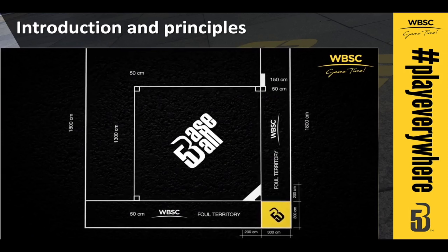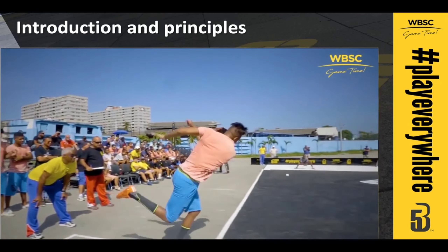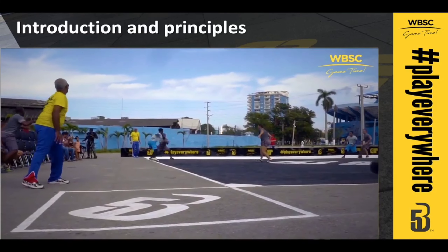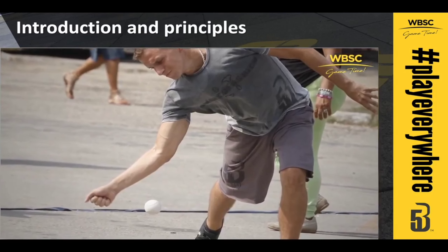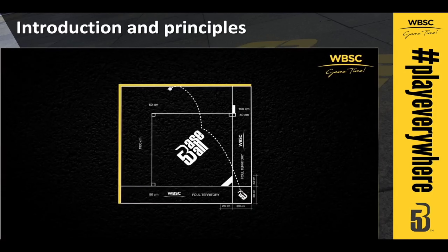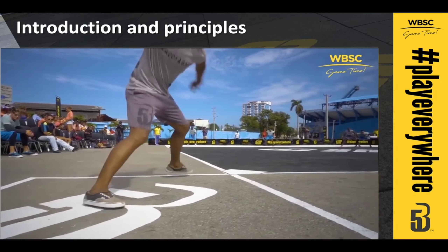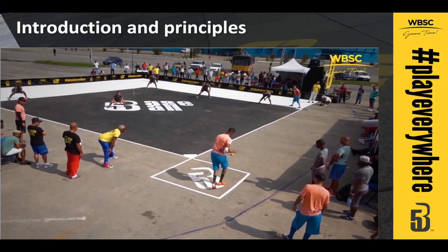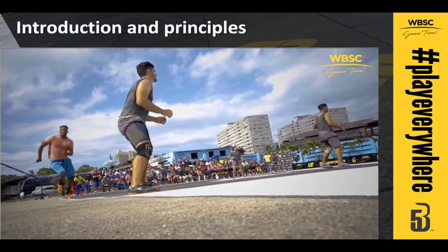How? By completing the full circle of the bases counterclockwise and touching home plate. Once the defense is set, the action begins with one player from the offensive team in the batter's box holding the ball. The ball has to be hit hard or slapped either with a palm or a fist, and must touch the ground in fair territory at least once. Note that the batter has to hit the ball with bare hands, so the use of gloves or any other equipment is forbidden. The batter must also remain entirely within the lines of the batter's box until the hit ball gets into fair territory.